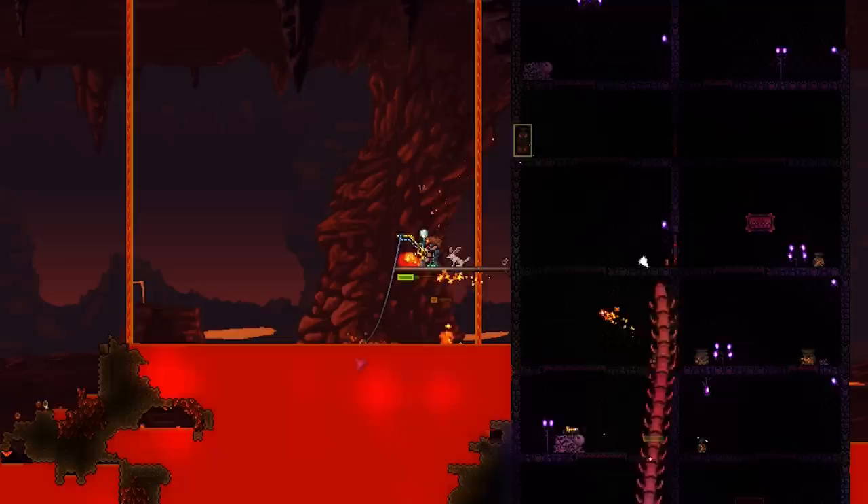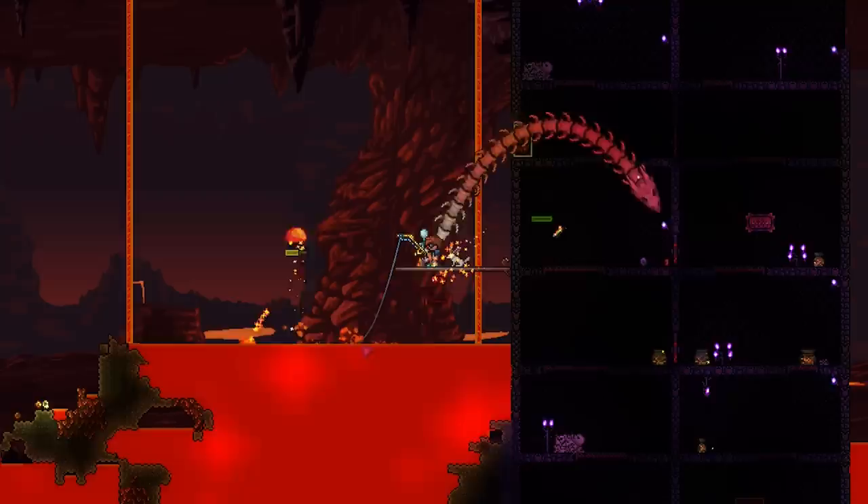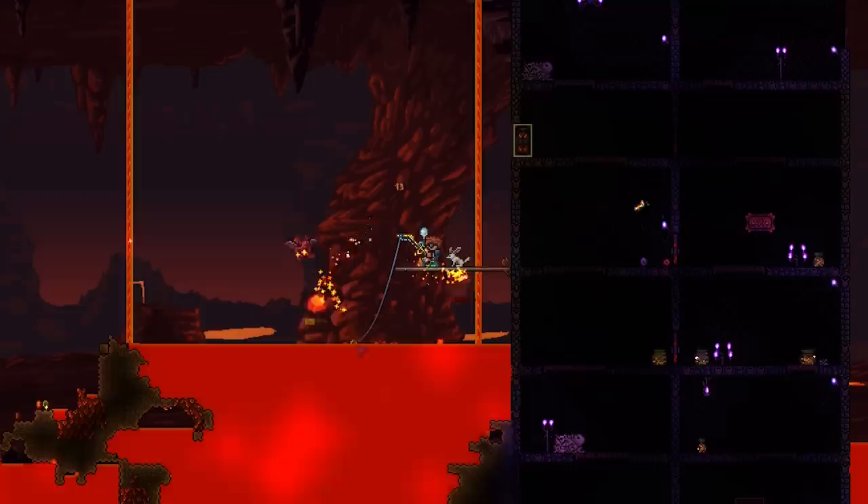If you do have the hotline fishing hook, however, you can use normal bait to fish in lava. So you're all prepared and ready to dive down into hell and start lava fishing, and now I'm going to get into the drops.